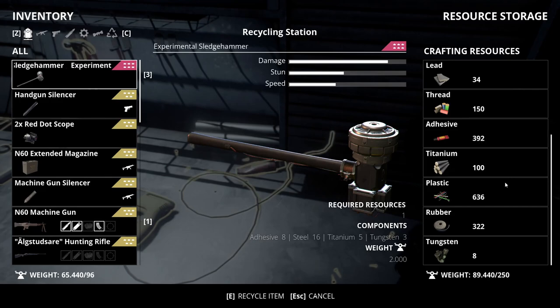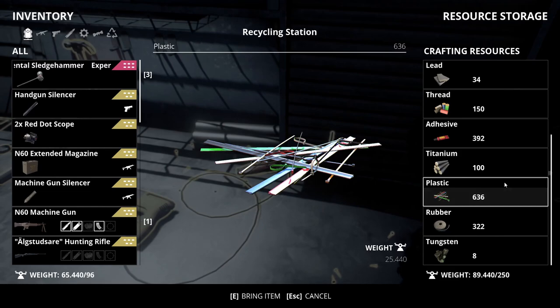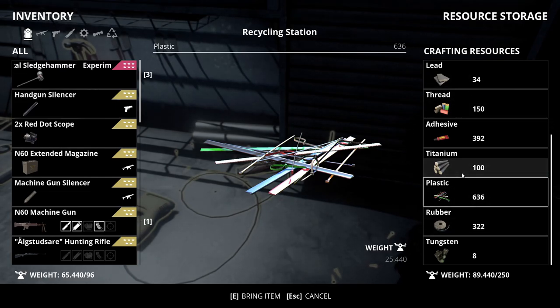We've also finally hit the 600 point for plastic. So we're going to pop on through with our mule character — won't film this — and clean whatever excess is sitting above the plastic cap so we can maintain as much room as possible for all of our other resources.